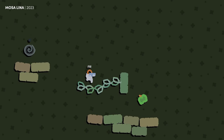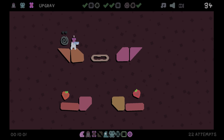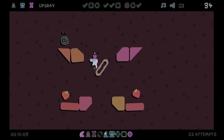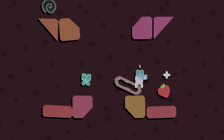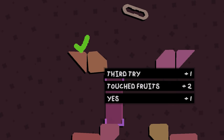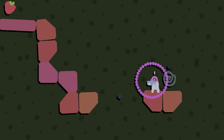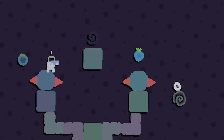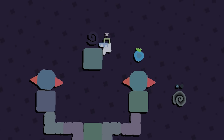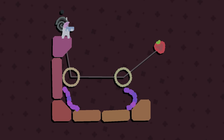At first glance, Mosalina might look like your typical puzzle platformer. You're dropped into a single screen room. Your goal is to collect or destroy a bunch of fruit, and then make your way to the exit. And to help out, you've got some useful mechanics, like a magic spell that makes platforms move, a phaser that teleports you to the other side of platforms, and a bunch of lumpy tentacles that you can spawn at will.